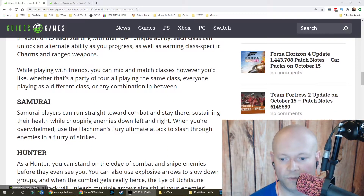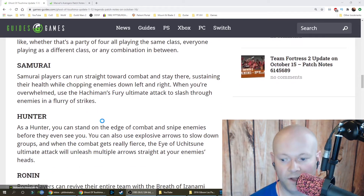Each class can unlock an alternate ability as you progress, as well as earning class-specific charms and ranged weapons. While playing with friends you can mix and match classes however you'd like. The Samurai class lets players run straight into combat, sustaining their health while chopping enemies down, and when overwhelmed you can use Hachiman's Fury ultimate attack to slash through enemies in a flurry of strikes.